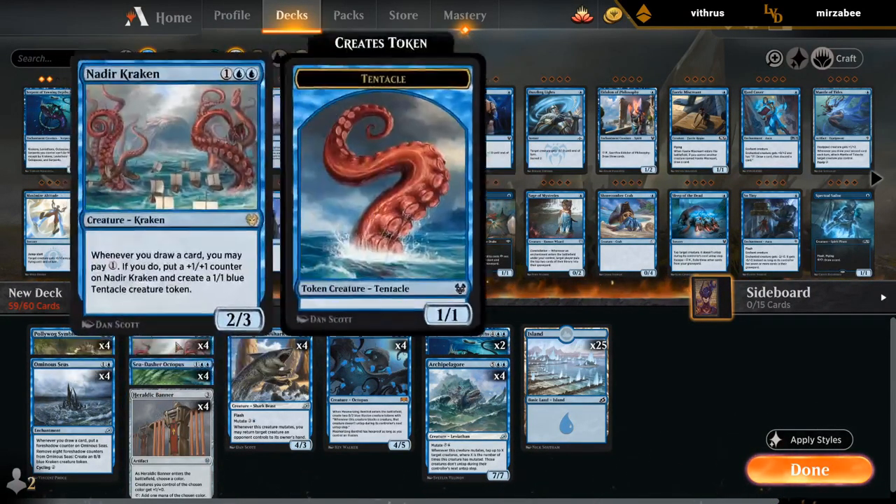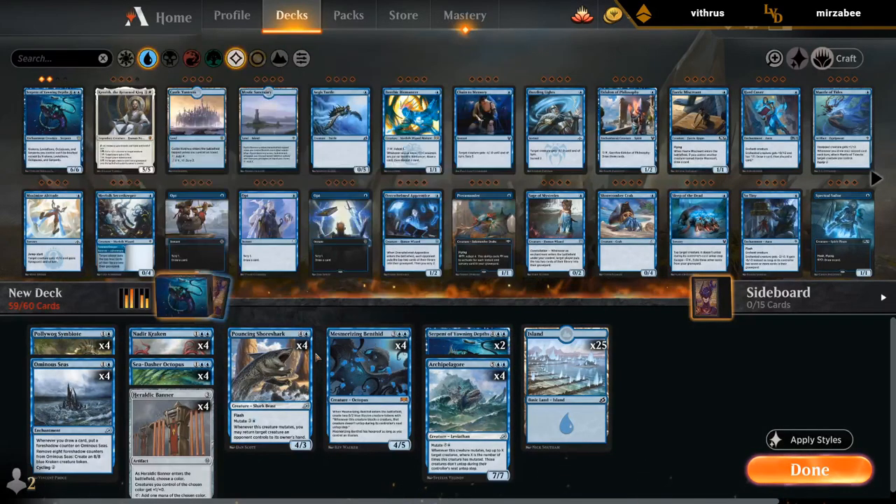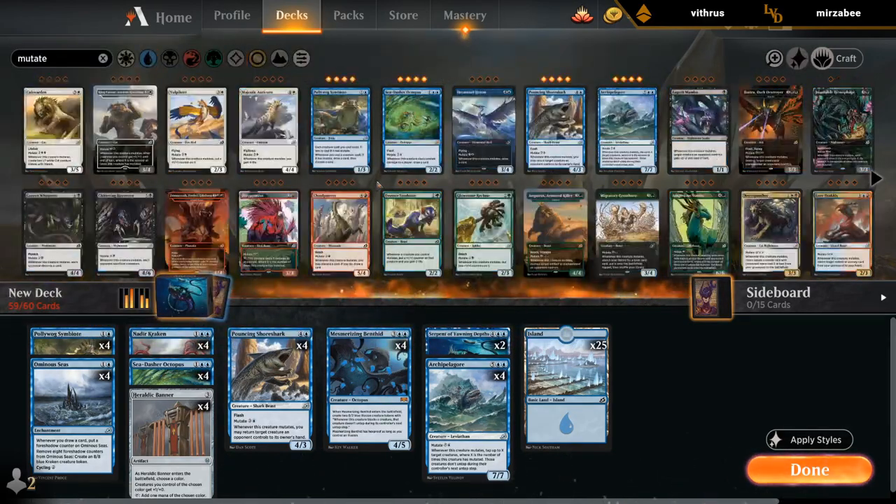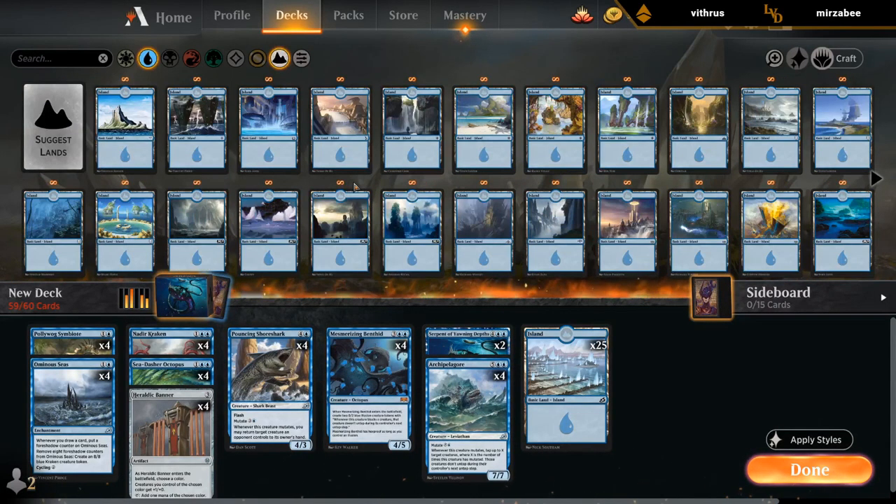We have Banner to synergize with both Nadir Kraken and Benthit, which is pretty nice. We have a total of 12 mutate creatures for Symbiote. I don't mind playing 26 lands because we have quite a few card draw engines and Nadir Kraken is pretty mana intensive. We can always discard lands to Symbiote, so 26 could be fine.